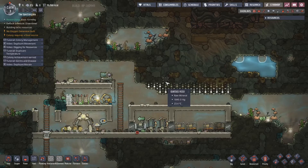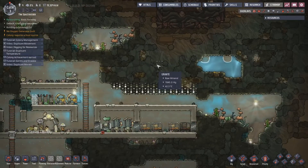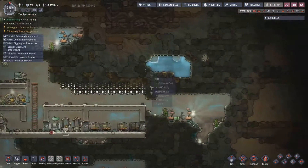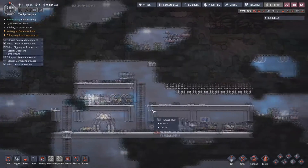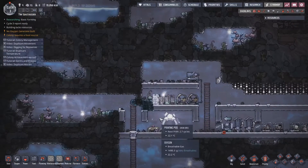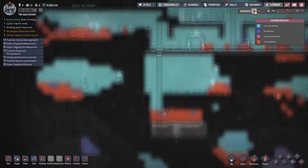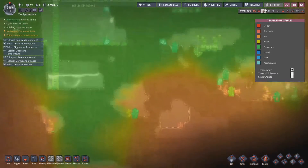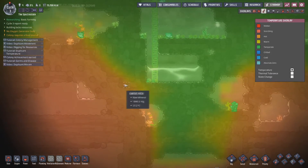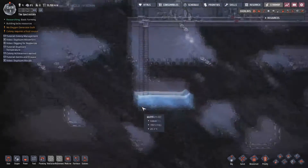The last playthrough I did, it took about 16 cycles. I set it up over here and the granite was way over there, and I only had three or four duplicants doing it because I just didn't have anything else. So the heat shield is going to be the big thing. And I think I'll build it down. That's already really hot — actually really, really hot.